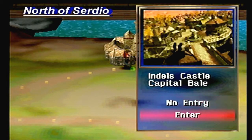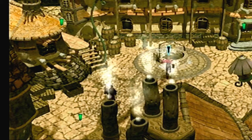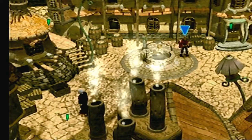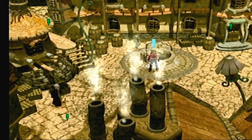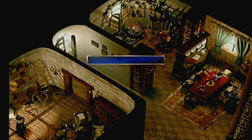Next we need to go into Bale. The first one's pretty easy — it's right outside Lavitz's house. Check the well and we got it. Then the next one — let's just go into Lavitz's house and go into the kitchen, right in here. Stardust.